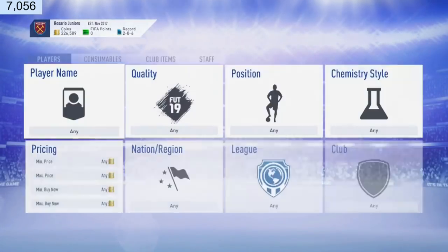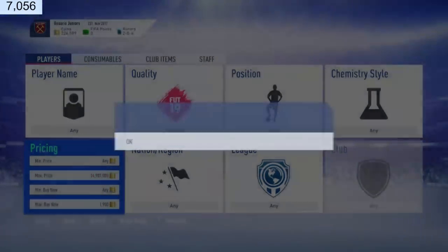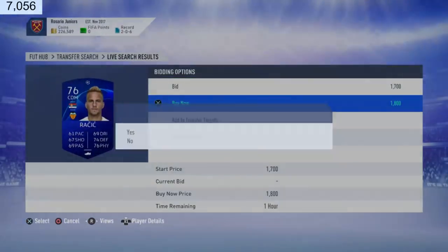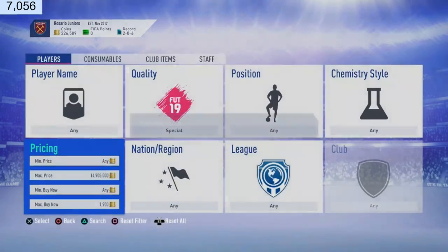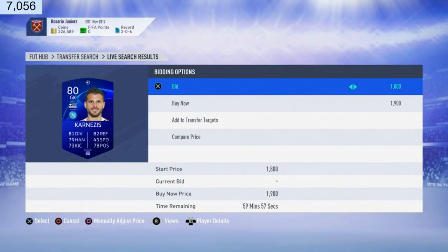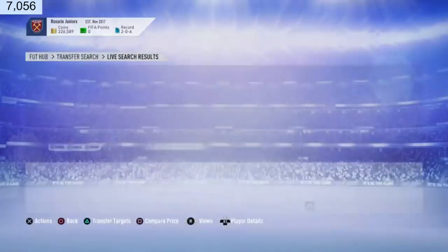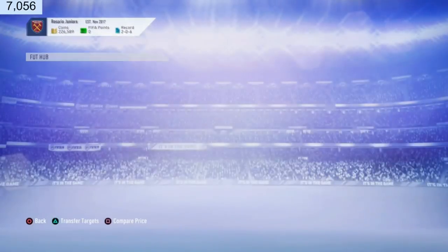These trading methods are really really profitable and they will work all year, guys — whether you're watching in three days' time or a month's time. There we go — 1.8k for Ristic. He's going for 2,300 coins so that's a 300-400 coin profit instantly. Next search, 1.9k for Kahn — how much is Kahn going for? He's going for 4,000 coins! That was a 3,000 coin snipe right there.